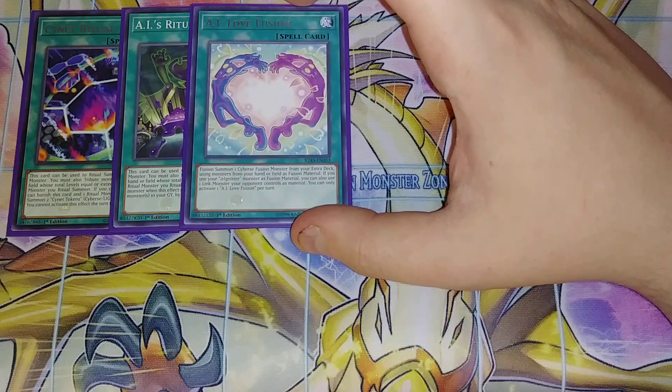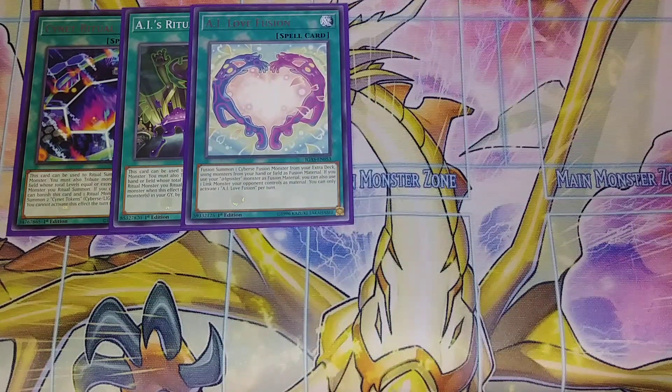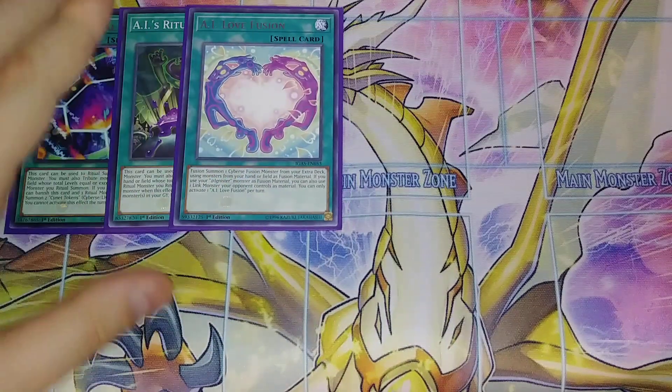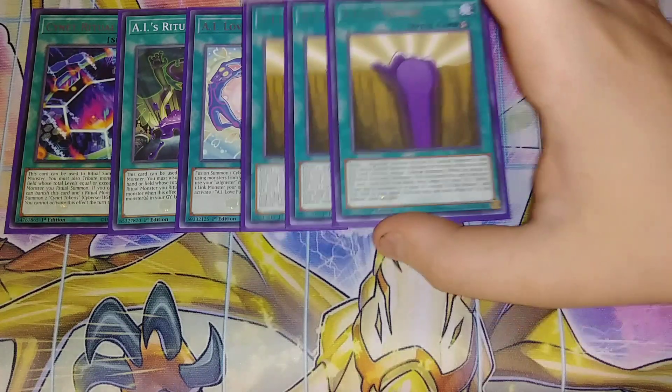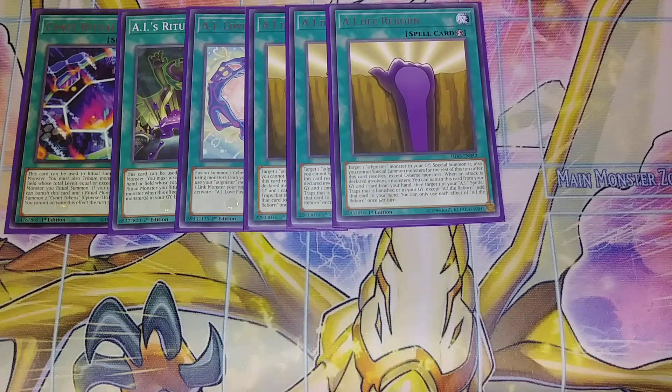We play a single copy of AI Love Fusion, which lets you fusion summon a Cyverse monster from your extra deck using a monster from your hand or field. And if you use an Adignister monster as fusion material, you can also use a Link monster from your opponent's side of the field — so you can grab an opponent's monster as fusion material to summon your Earth Golem. Three copies of AI Reborn — it lets you target an Adignister monster in your graveyard and special summon it, but you can't special summon for the rest of the turn except Cyverse monsters, which is not a big deal since everything in the entire deck is Cyverse. It also lets you, when an attack is declared involving two monsters, banish this card from your graveyard to add a banished or graveyard Adignister or AI spell or trap back to your hand.